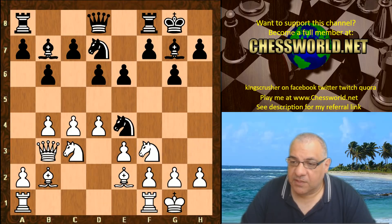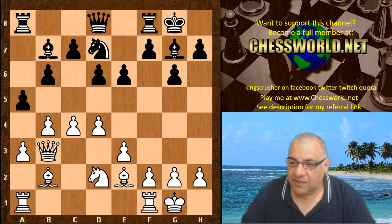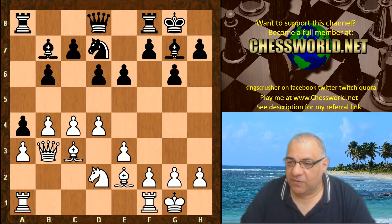Ne4 — the first trade of pieces. Then a3, a5, Nd2 hitting the bishop. The bishop draws back, Bc3, and now AnkiSkax commits to a4, quite a committal move. Pawns don't go backwards — this is going to be a problem for black later.